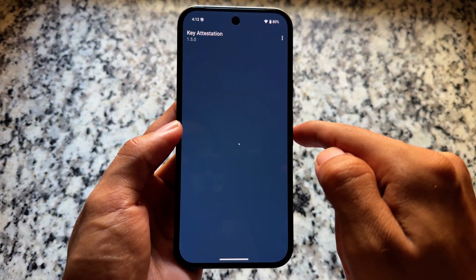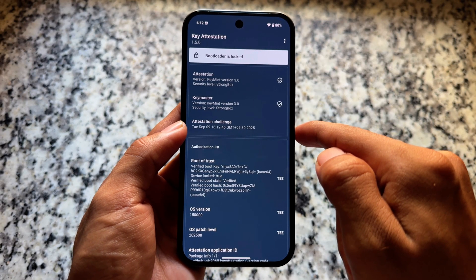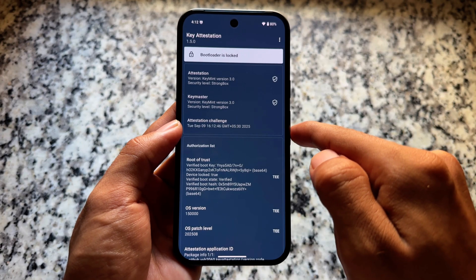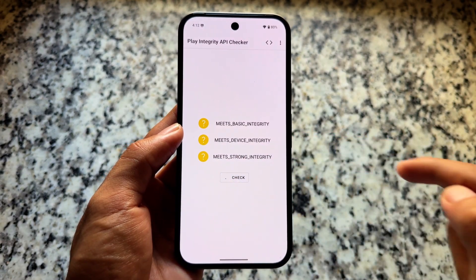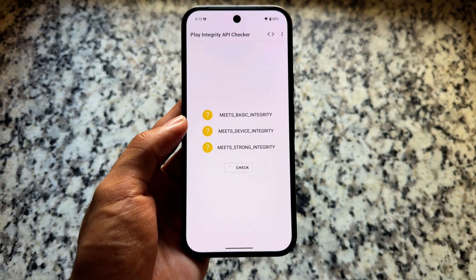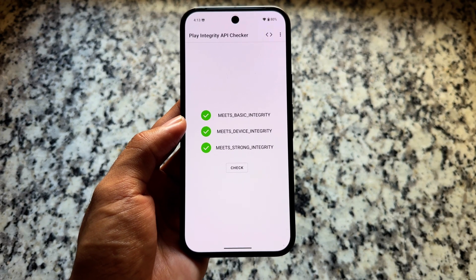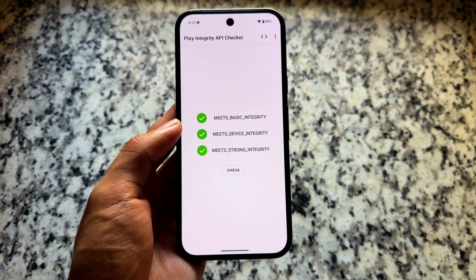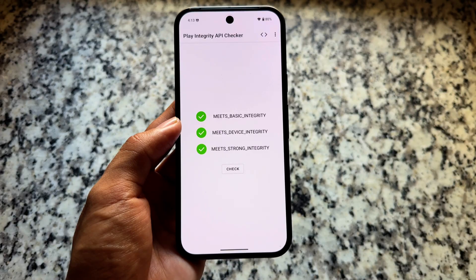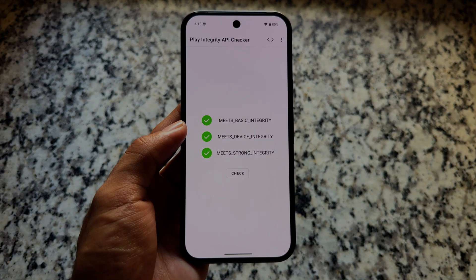Bootloader spoofing will work for you even if you don't configure anything — in this case, the bootloader is locked so it's already spoofed. The main thing: meets basic, meets device, and meets strong. As you can see, three green ticks again, no issues. All required files and links are in the description. Thanks for watching, see you in the next one.